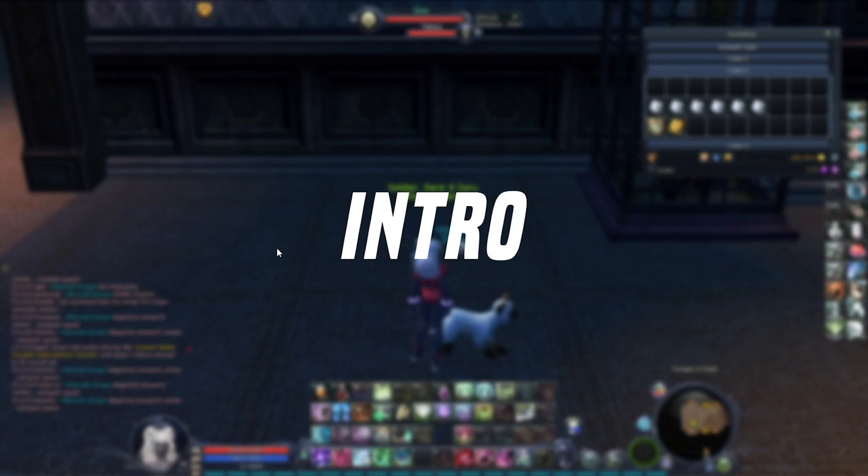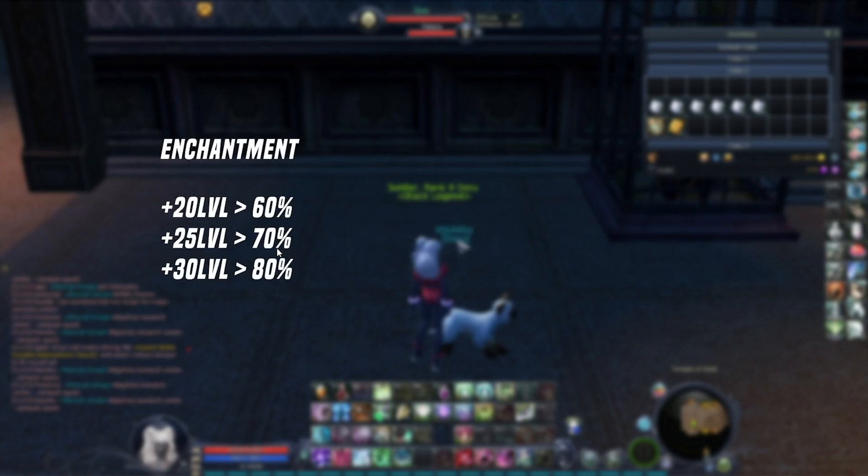Hey guys, a quick video about enchantment stones and mana stones. You have between 60 to 80% chance of success with your stones. I definitely wouldn't recommend using lower level than 20 levels over your item. So if your item is 30, you should at least use 50 stones. If your item is 50, use 70 stones. So if you are using an enchantment stone level 80 over an item level 50, you will have 80% chance of success.